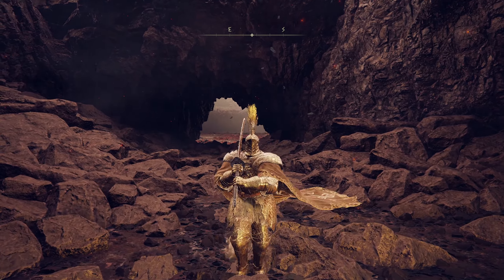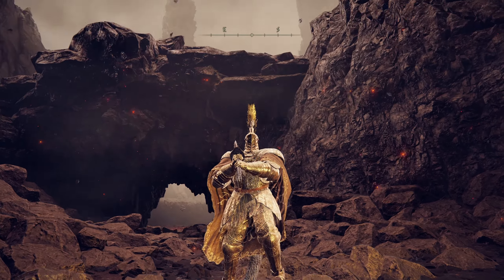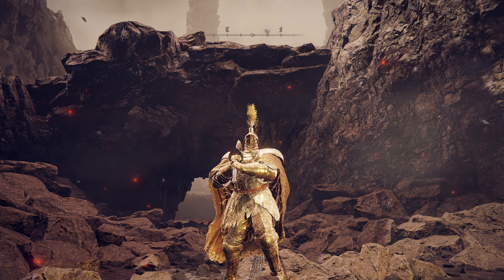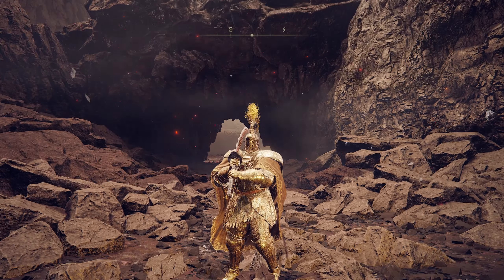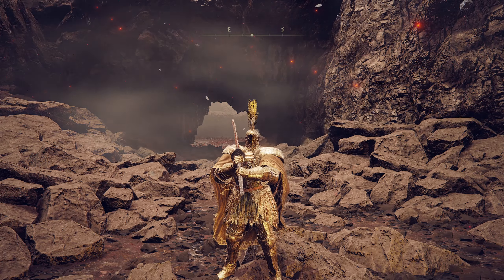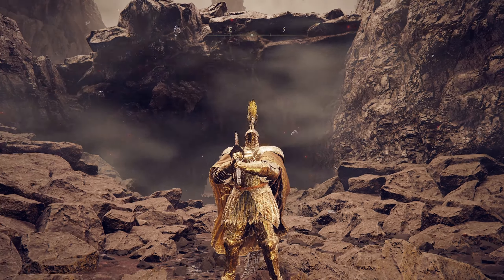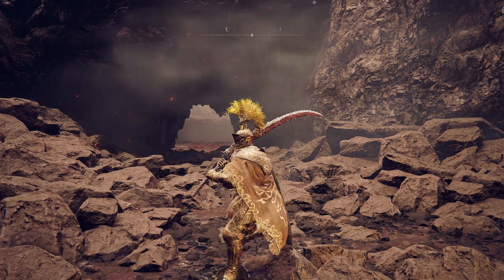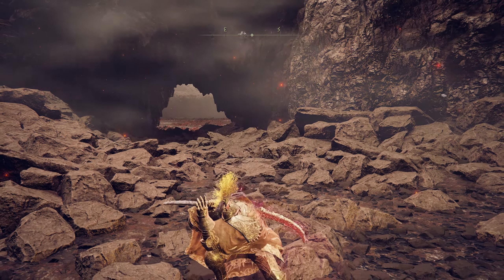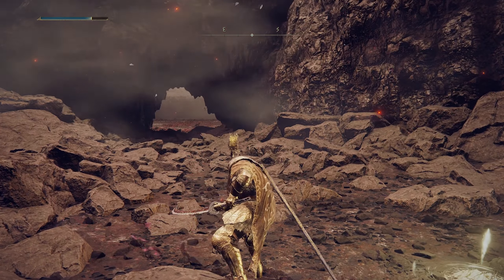His first phase isn't too bad — normal dragon stuff: blowing fire, tail whips, ground slams. Second phase is when things get interesting and it becomes the best cinematic a souls game has ever had. He'll sprout lightning wings, fly around the arena shooting fire, launch fire beams, and at one point turn the whole arena into a lava pit. In all honesty though, this fight isn't that bad — it's more fun than difficult. I'd put it on par with Dragonlord Placidusax. Our strategy is simple: Dragon Wound Slash, lots of rolls, and more Dragon Wound Slash.